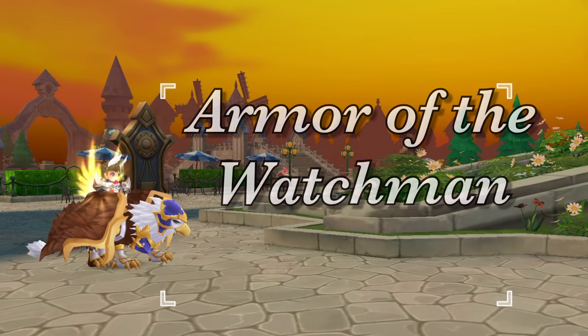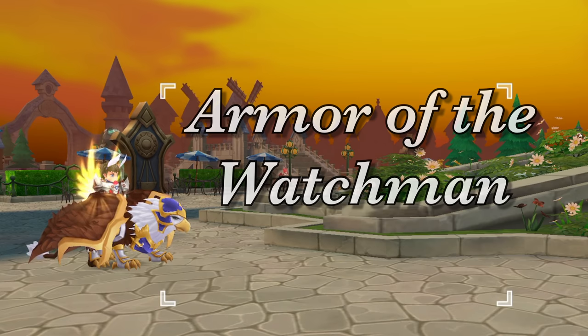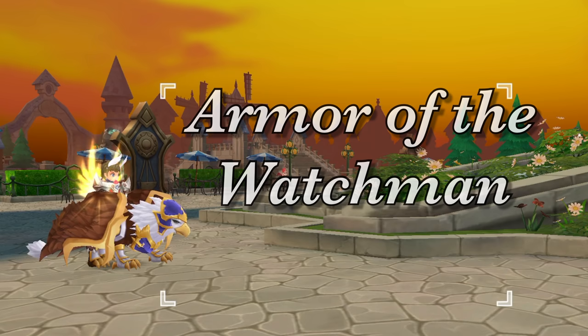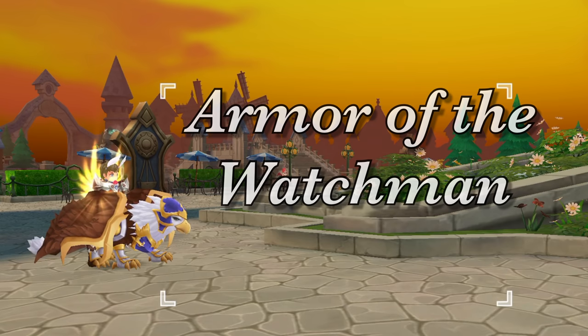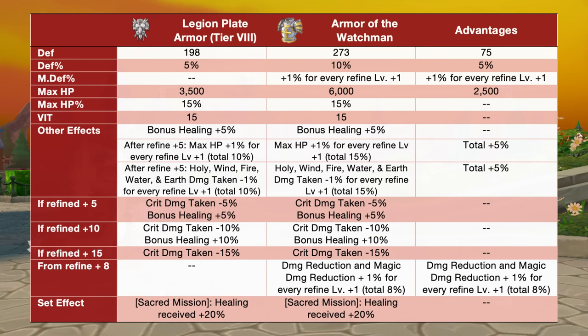Up next, we have the Armor of the Watchmen. This is a core armor for tank-built royal guards. This significantly boosts max percent HP and critical damage reduction. Pairing this with the Sacred Mission offhand will boost healing. In comparison to a tier 8 legion plate armor, the Armor of the Watchmen will have additional plus 75 def, plus 5% def, plus 1% mdef for every refine plus 1, and plus 2500 max HP.